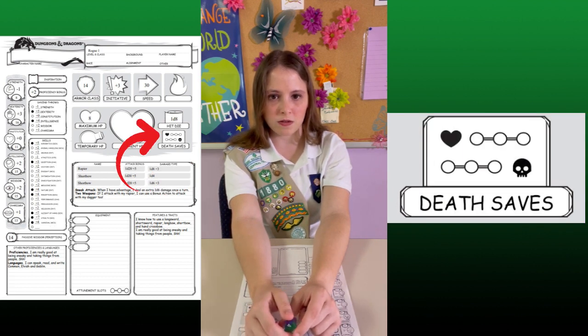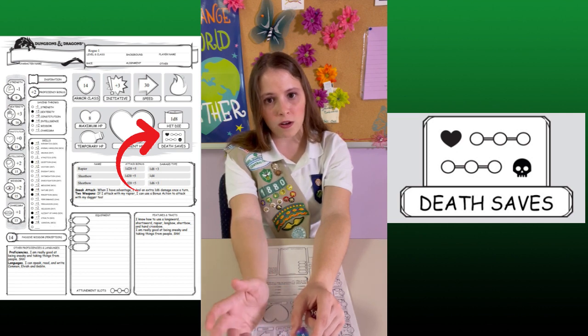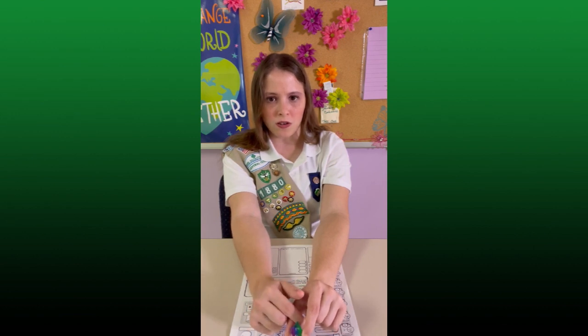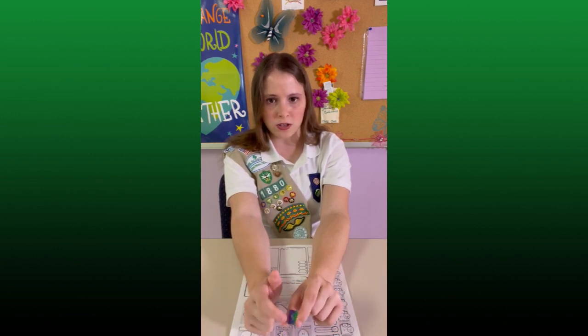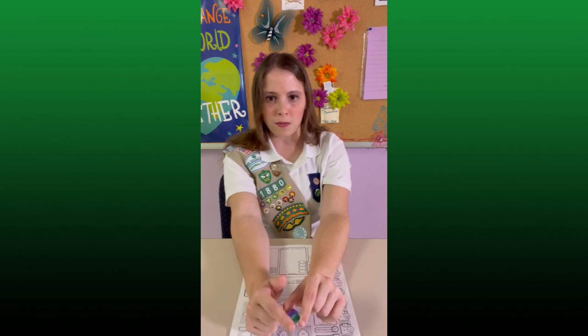This last part here is death saving throws. Death saving throws are a procedure you do if your character reaches 0 HP. It's meant to determine if they die or are knocked unconscious. Now, none of the enemies in the junior starter kit are out to kill the party, so I would just ignore this mechanic. Instead, have the character automatically be knocked unconscious once their HP's at 0, and let their player decide if they want to take a short rest or have their party heal them.